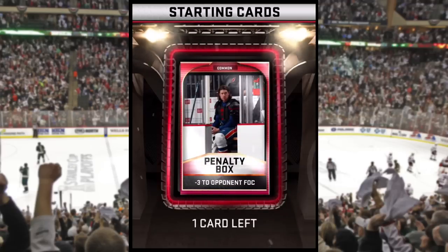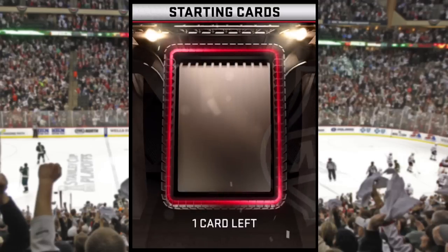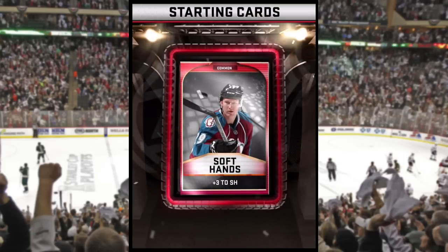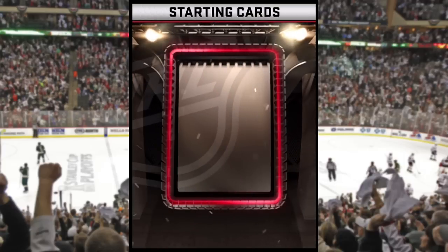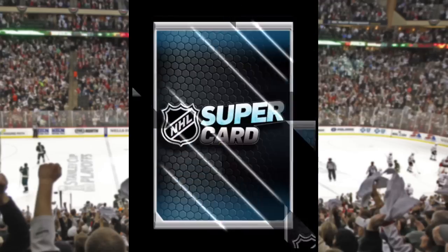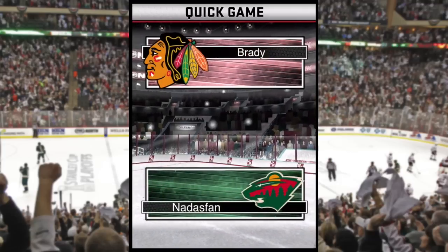We're just about through with our starter deck. You see the support cards as well — they'll help boost specific attributes when you take on another team, either boosting your score or penalizing the other one. So we've got our starter cards. Matthew Dumba is our best player at rare. This is soon going to change once we play through some games.